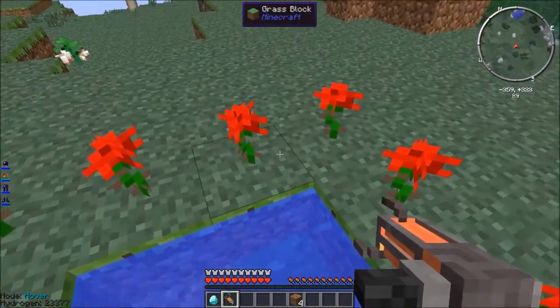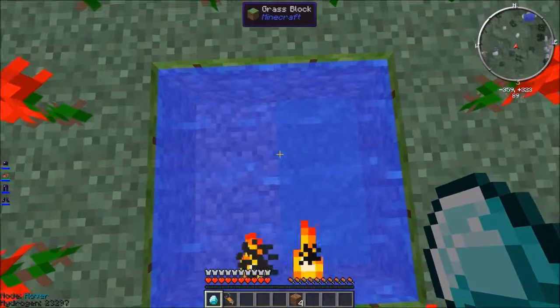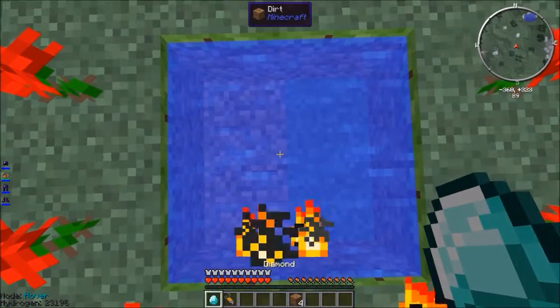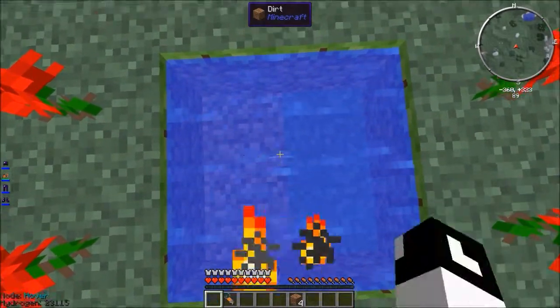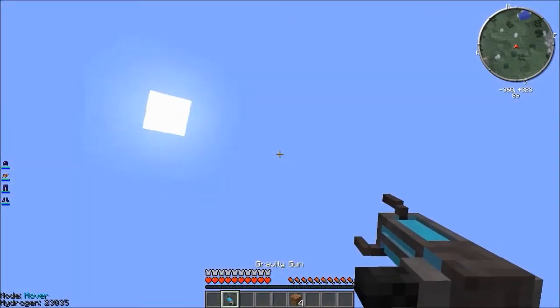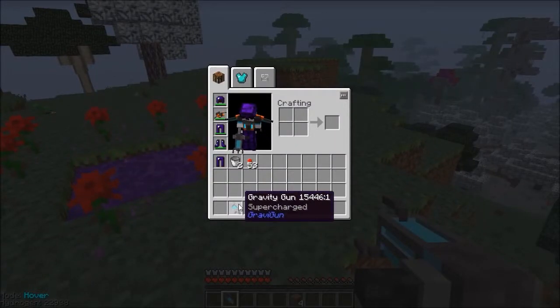So when you do it you've got to be quick to change to your gravity gun very quickly. I'm just using slots one and two because it's easy. Drop the diamond in now, switch to the gravity gun, and hopefully — and there you go, ladies and gentlemen, the supercharged version of the gravity gun.